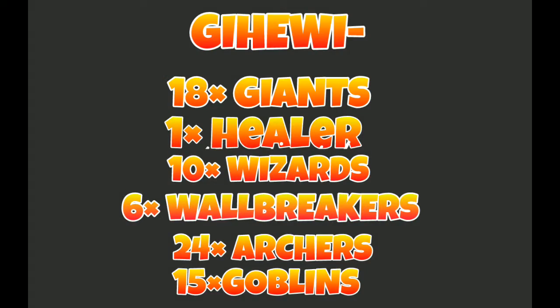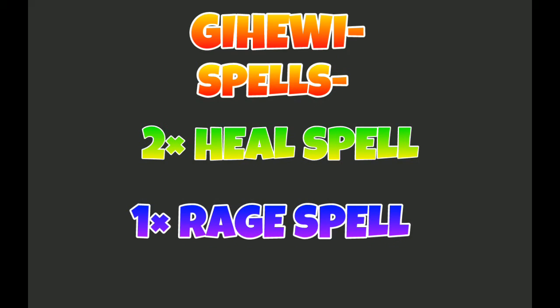The second strategy is the GiWi, or Jaibarch — whatever you call it. It consists of 18 giants, 1 healer, 10 wizards, 6 wall breakers, 24 archers, and 15 goblins. Spells are needed in this strategy: a heal spell and a rage spell. You can see everything on screen right now.